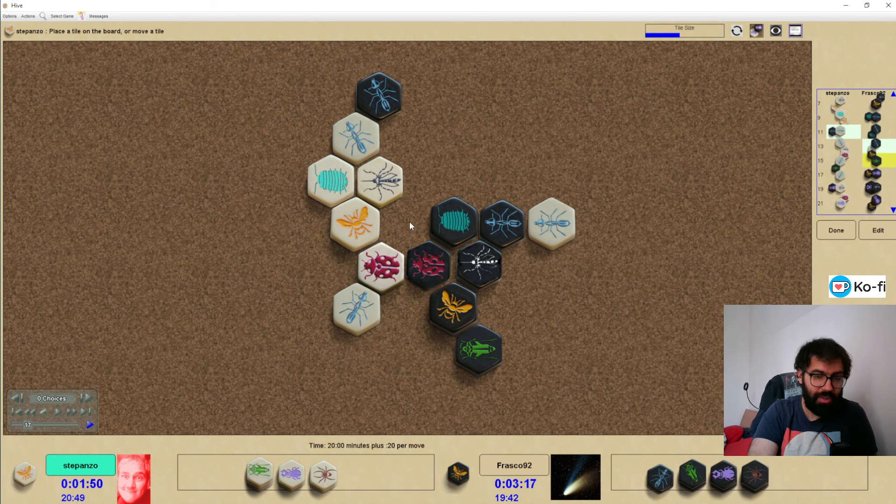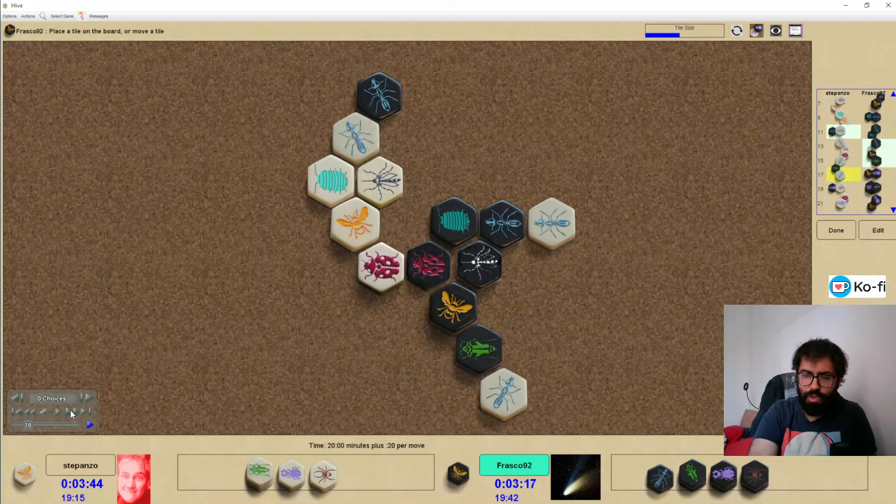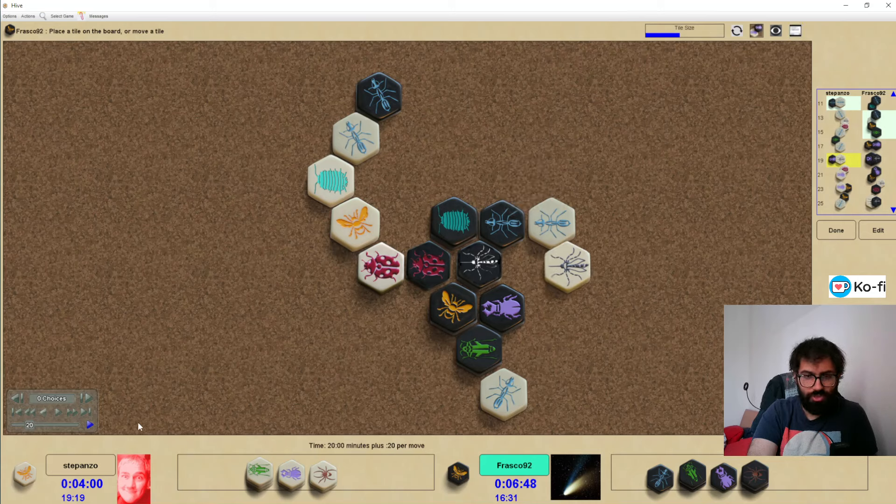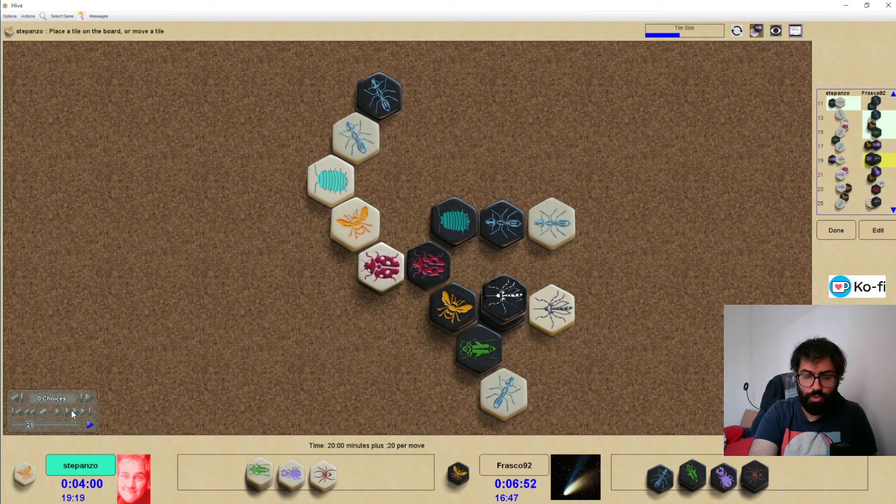The hopper can potentially even jump and create some chaos. White decides to pin the hopper before it creates any problem. Now I go for the beetle — notice it's not technically in pocket because it can still be pinned. But it gives the mosquito more power, and the beetle can potentially move too; it's more of a defensive beetle but could become aggressive if white gives black enough time. White decided to pin the beetle straight away, but I was prepared — the mosquito goes on top of the same beetle with the idea of shutting down the white mosquito and covering it.